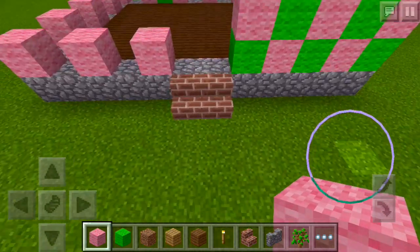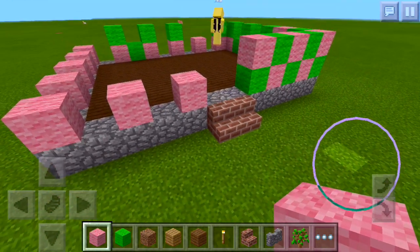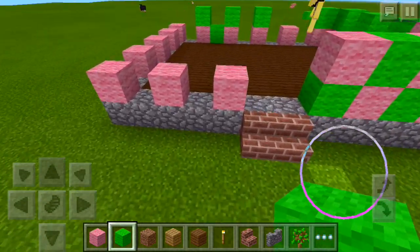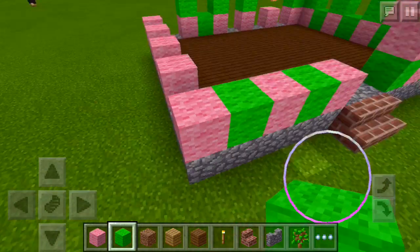What kind of house is this? Is this just a pink and green house? Mila, you have to talk to me too, you know.